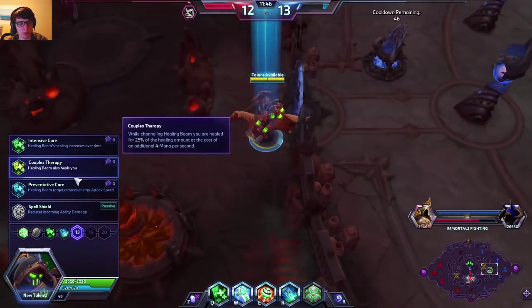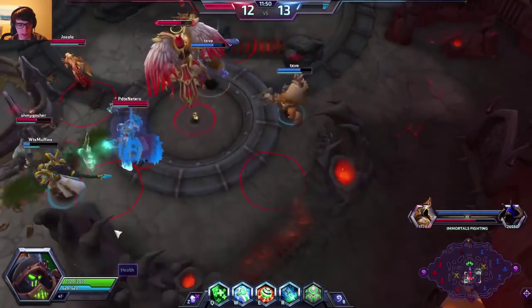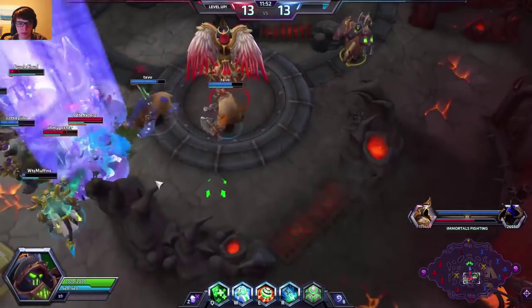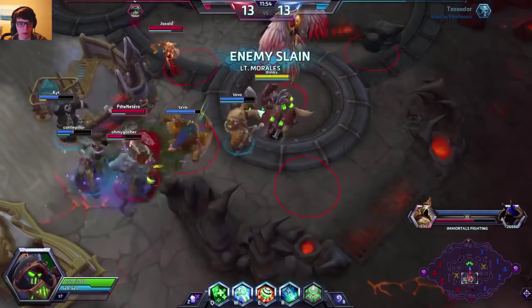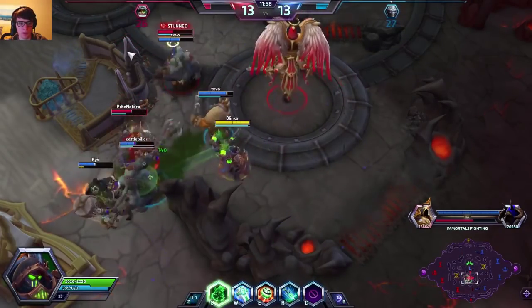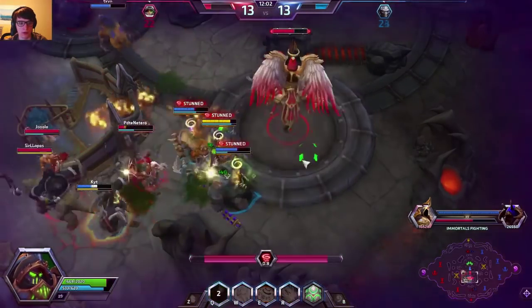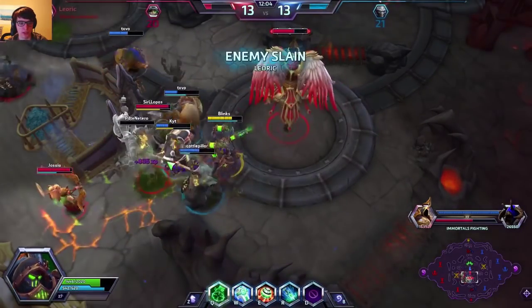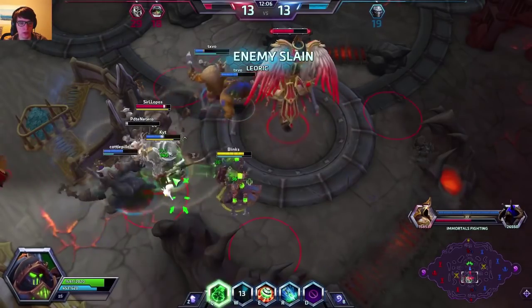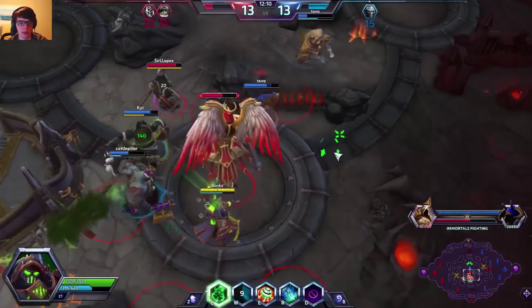We're gonna take Couples Therapy because I want a little bit more survivability in case I get caught out — against Triple Tank it's very likely I will get caught out. Just before I get there in time. Can't really see who's getting focused now, so I don't know who to W. But it looks like we're all doing fine really. Chen's about to take a lot of damage, putting W on Chen. Stim Drone is still up — if they commit in, I can use it.